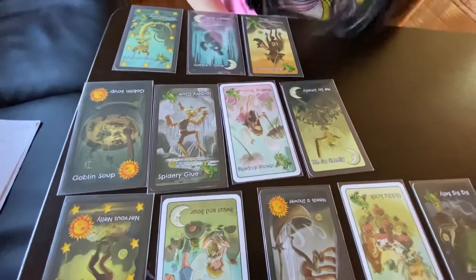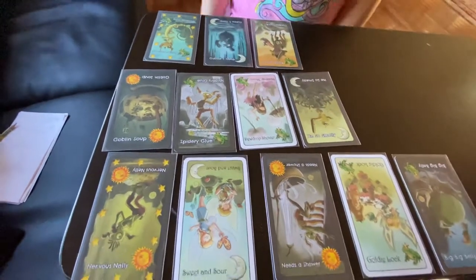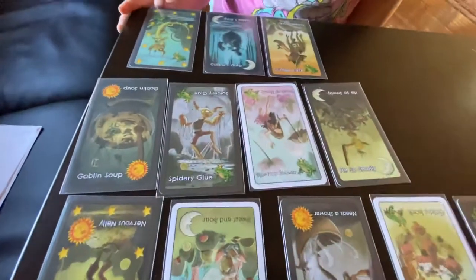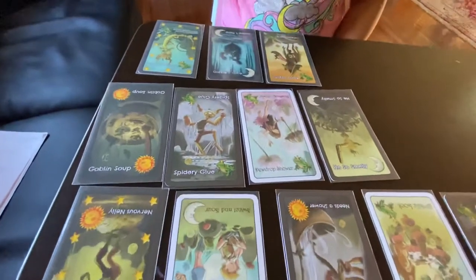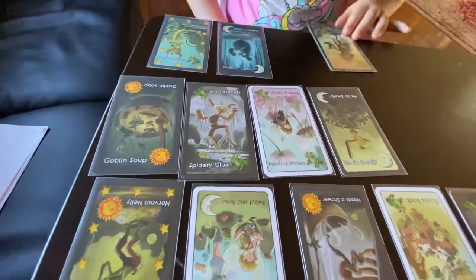When he taught me how to play this, I went four in a row and he went three. She won four out of seven games last time we played — that's what we're trying to say.